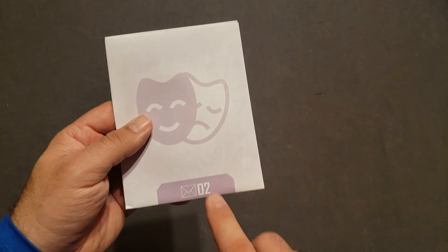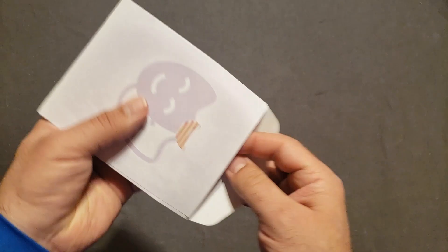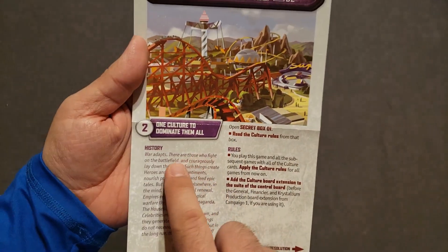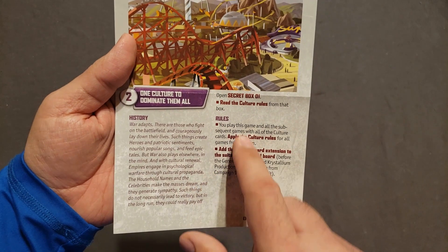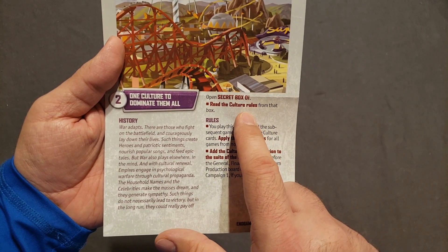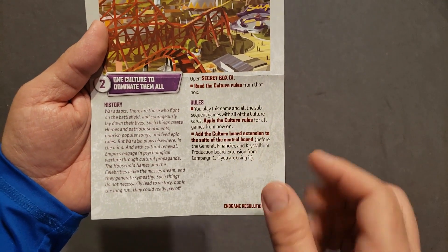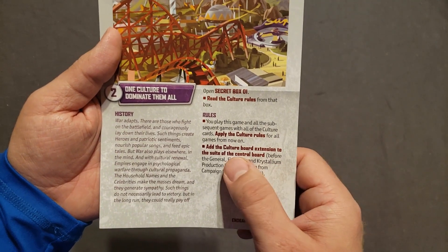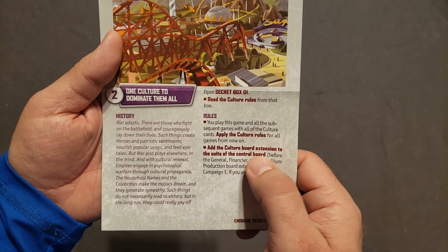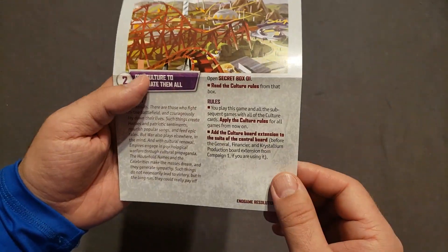Opening envelope two — I haven't even opened it myself yet, so it's a surprise to me as well. It's titled 'Leisure and Decadence Part Two: One Culture to Dominate Them All.' It instructs you to open secret box one, and includes culture rules from that box — it appears to be a culture board extension added to the game.